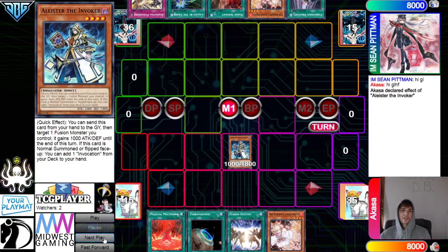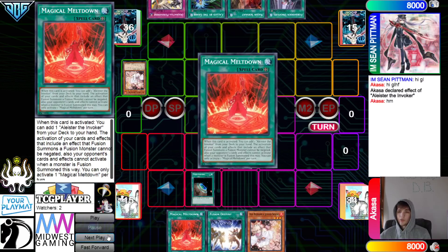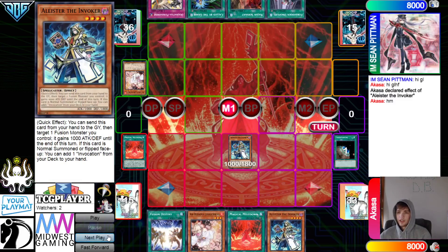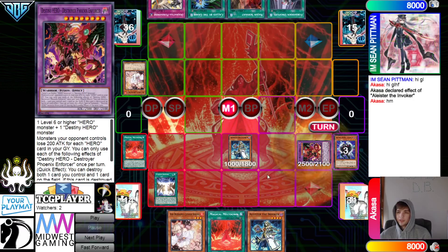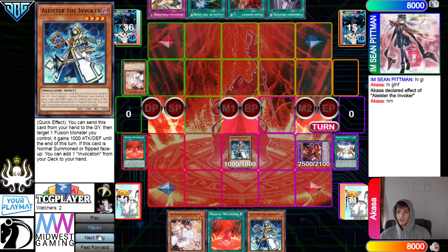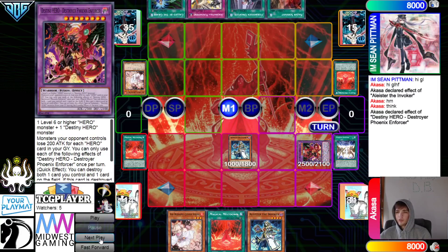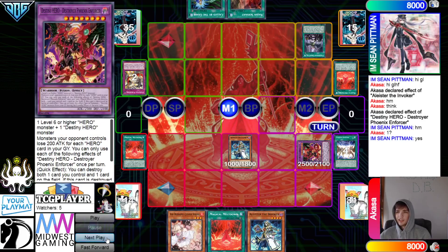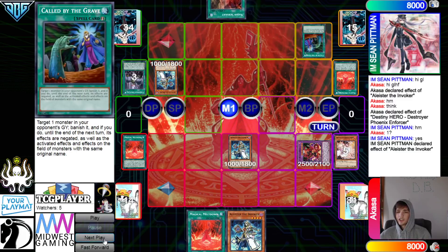They Normal Summon Alistair — Alistair effect, chain Ash Blossom. Then activate Terraforming to search Meltdown. Activate Meltdown, grab Alistair. Then Fusion Destiny — chooses not to go for Secure Gardener or Amirage. Pass, draw Meltdown. They activate Meltdown, chain Enforcer effect, chain Droplet — get rid of Punishment to negate. Go Resolve, grab the Alistair. Normal Summon Alistair effect, chain Ash, chain Called By to hit that. Go search Invocation — they go for Purgatrio. Alistair effect on Purgatrio boosts it up to 3900.